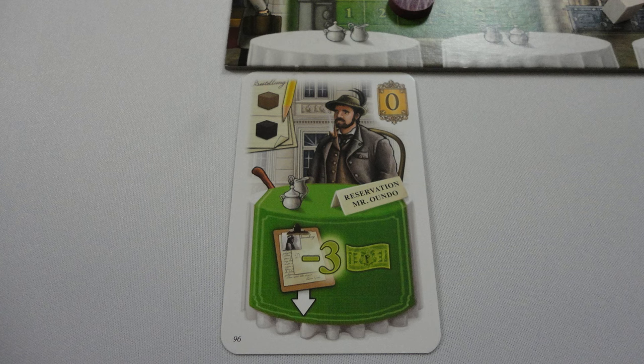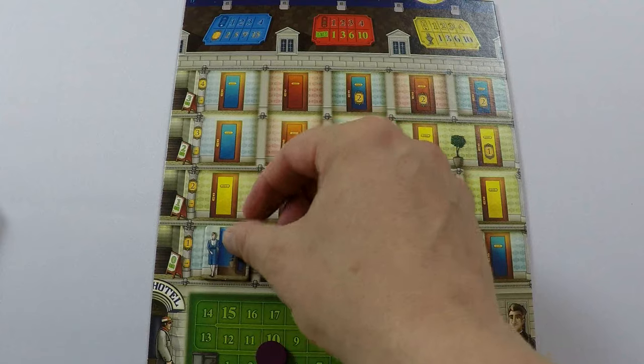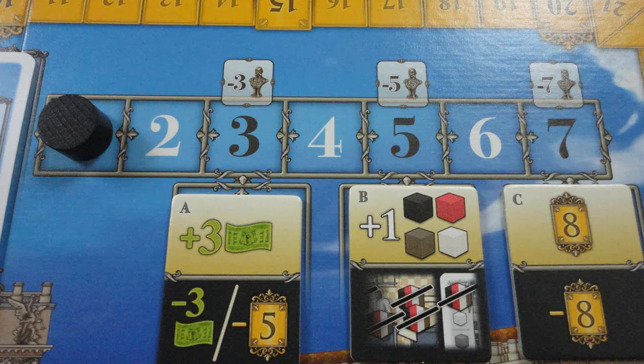In reverse turn order, players draft a guest, sliding the row right and filling it back up after each pick. Players now prepare 3 rooms using the matching colour tiles, open door side up. Starting at the bottom left space, future tiles are placed adjacent to a tile already on the board, paying the cost of the row if building on higher levels. The game is played over 7 rounds, with scoring on rounds 3, 5, and 7.